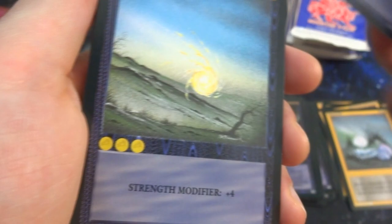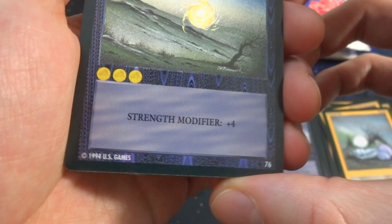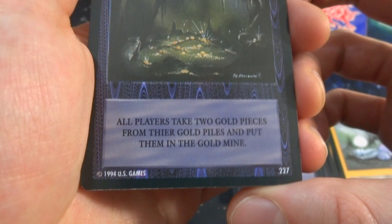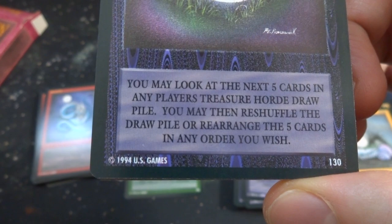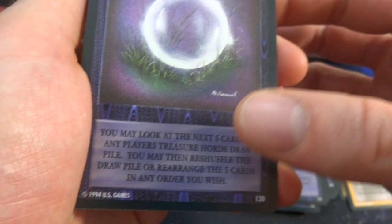Got a Fireball — just rolling down the hill, strength modifier plus four, three gold. Got Gold Shortage — all players take two gold pieces from their gold piles and put them into their gold mine. Got Crystal Ball — you may look at the next five cards in any player's treasure hoard draw pile; you may then reshuffle the draw pile and rearrange those five cards in any order, so you decide how you or your opponent draws next.